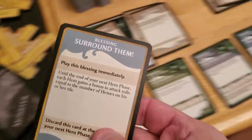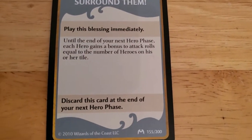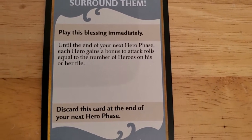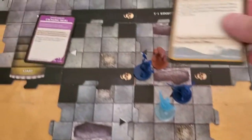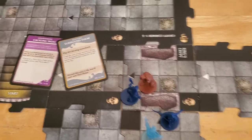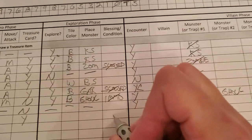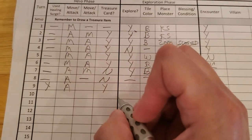It's a Blessing — "Surround Them." Blessings don't count as treasure items, so this isn't one of our twelve. Until the end of your next hero phase, each hero gains a bonus to attack rolls equal to the number of heroes on his or her tile. We'll place that out here so we remember we have it.